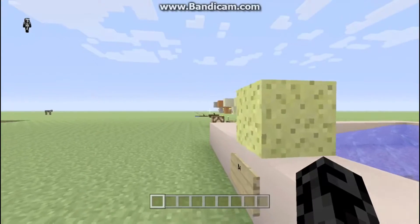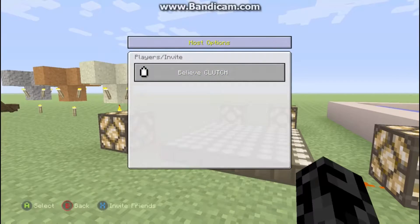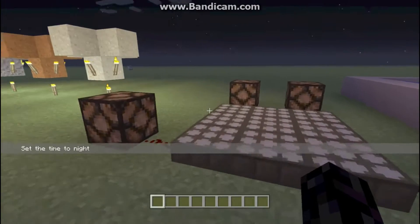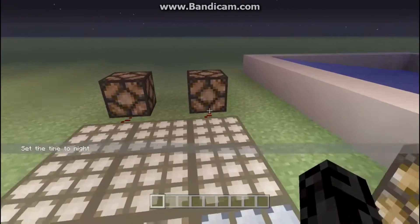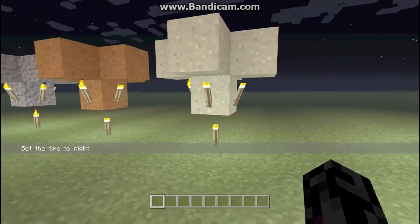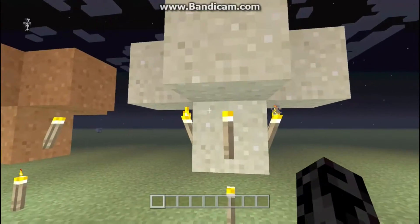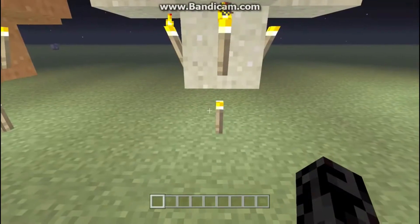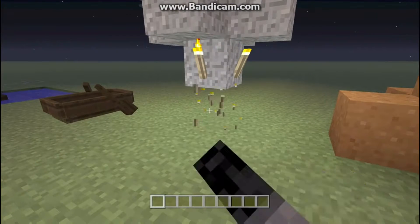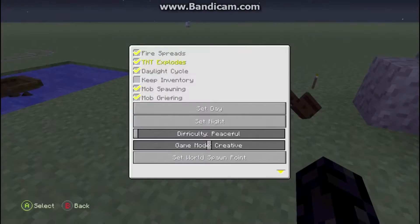The only way to get sponge, I believe, is from the guardian temples. Also, you can make daylight sensors into night sensors, which is pretty cool if you need them on during the night. Then number seven — you can make sand float with torches, but if you remove the torch, boom. Also works with red sand and gravel.